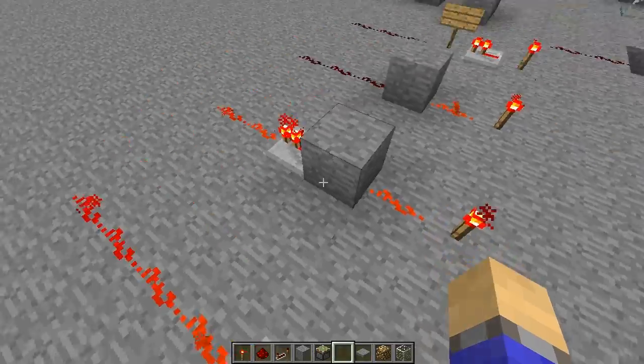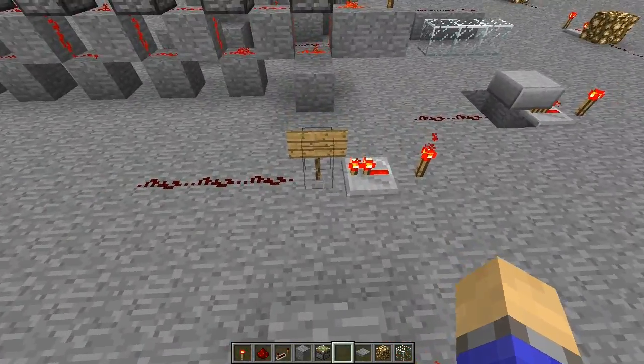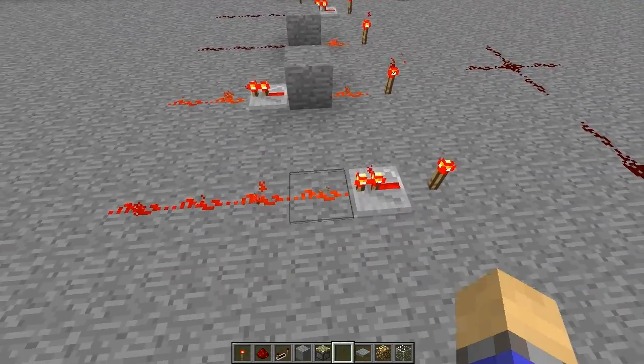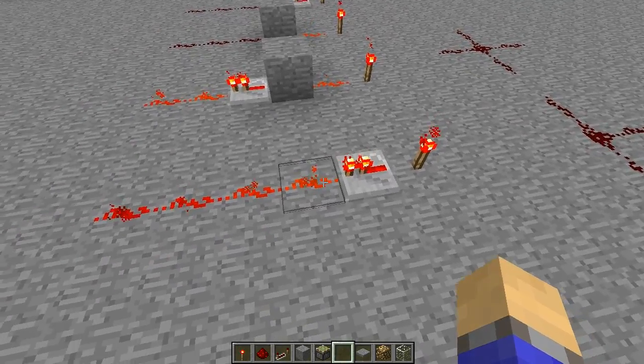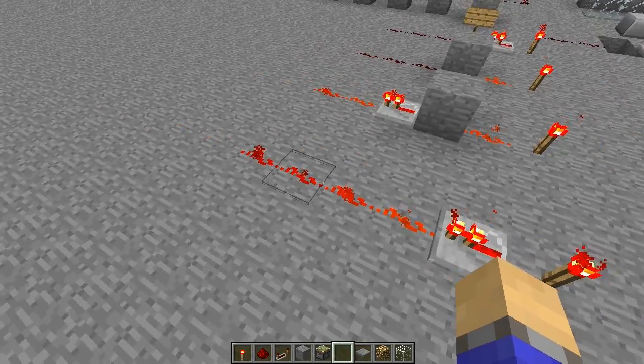I'm going to start off with using repeaters, because using repeaters you can distinguish between solid and non-solid blocks. Basically, if you have a power source going into a repeater, and then the repeater carries the signal in, then obviously that will get powered.